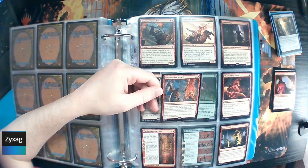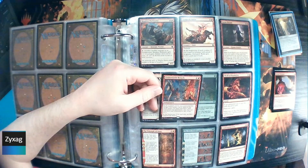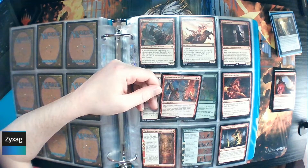Underworld Breach. Two mana. Enchantment. Each non-land card in your graveyard has escape. The escape cost is equal to the card's mana cost, plus exile three other cards from your graveyard. At the beginning of the end step, sacrifice Underworld Breach.